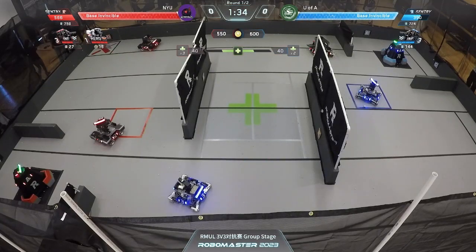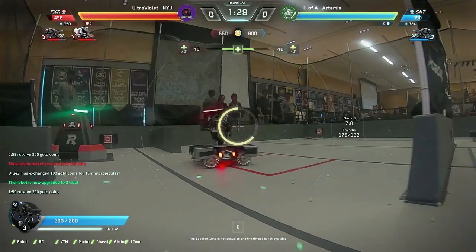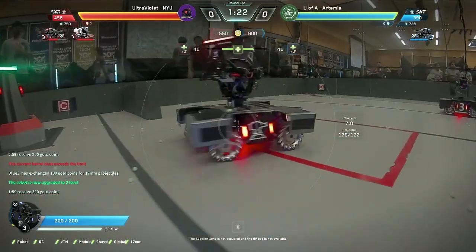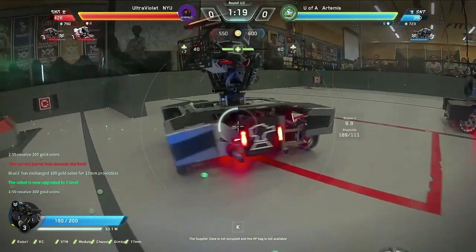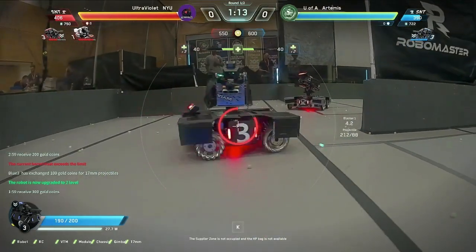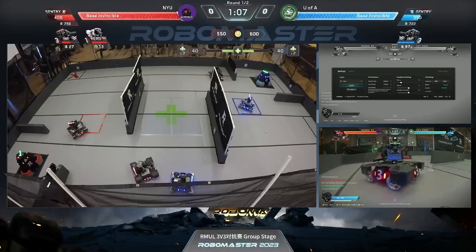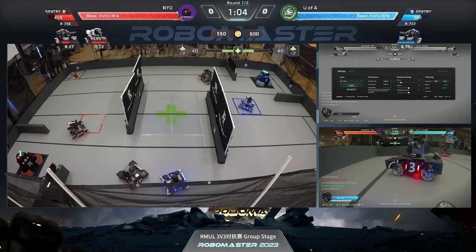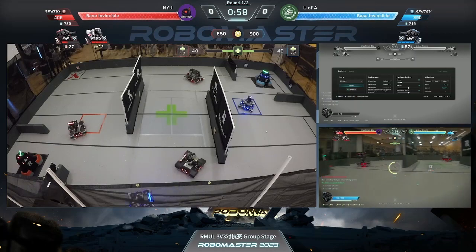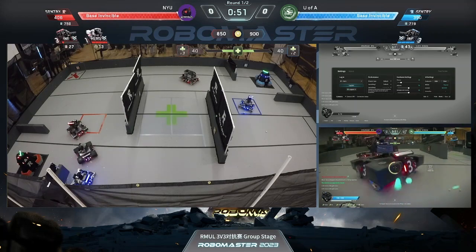I'm in 144 projectiles on a level two standard — still anyone's game. That health starts to go down on the side of NYU as U of A with a single robot is able to do just about as much damage as two robots from NYU can do to the single section. University of Alberta now coming in, getting pushed off by NYU. Good defensive play, good game awareness by New York University. Looks like we've got a VTM issue. Alberta was pushed off literally two standard projectiles before taking the lead.